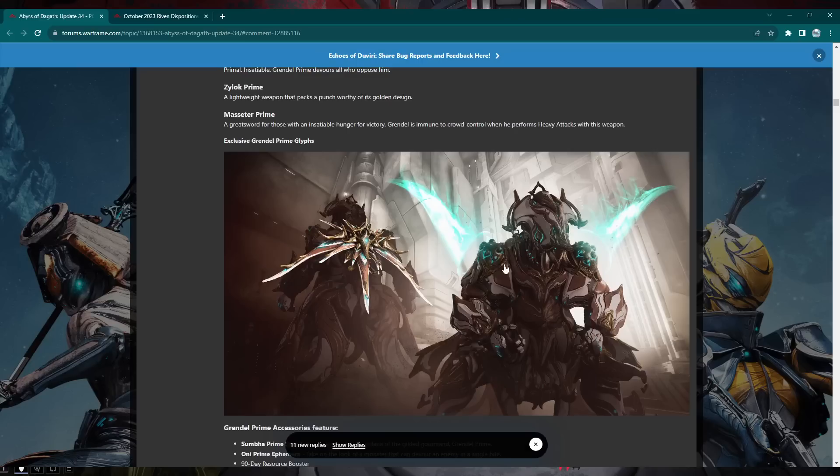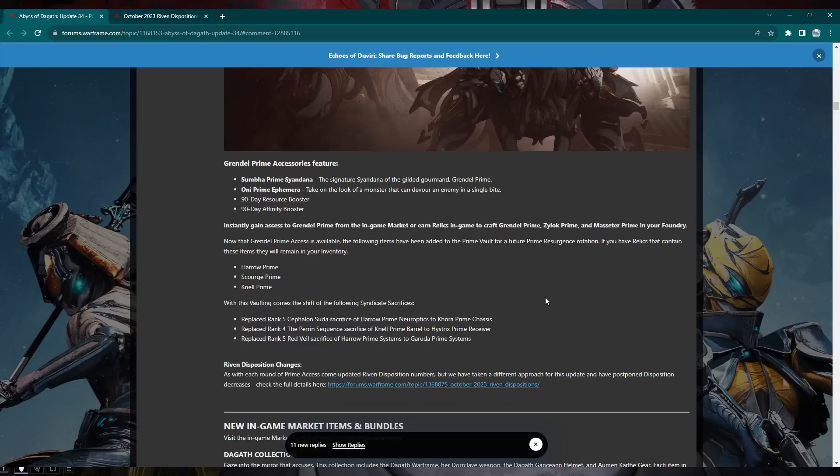Her new weapon, the Dorclave, will also be in the Dagath dojo room. After 10 kills or assists, you get guaranteed status effects on the next 10 attacks — so tons of slash procs on top of your already modded status chance. We'll also have Grendel Prime, though I won't cover him immediately. I'm not sure if I want the ephemera — the green color choice isn't great, but I might pick it up since I use prime ephemeras a lot.